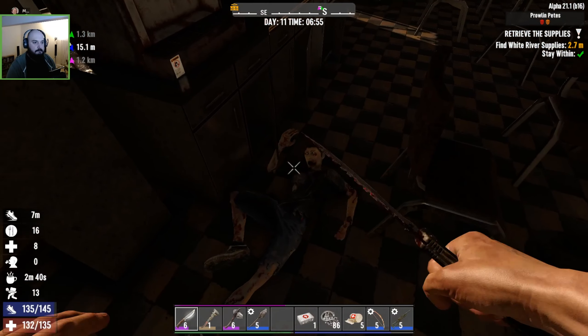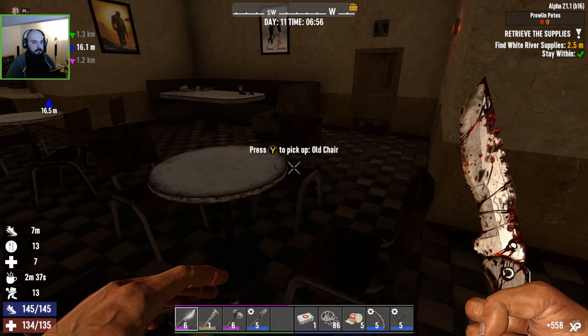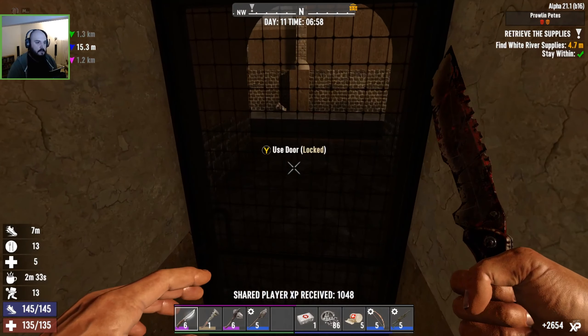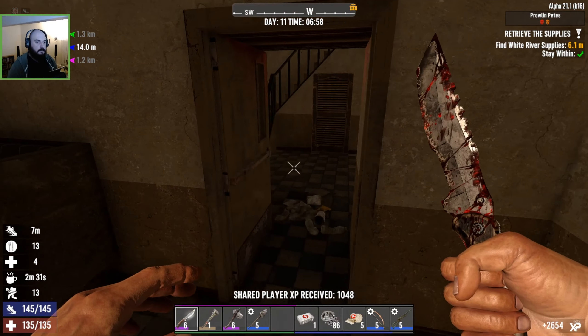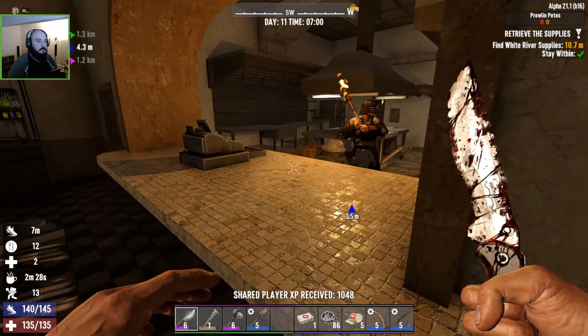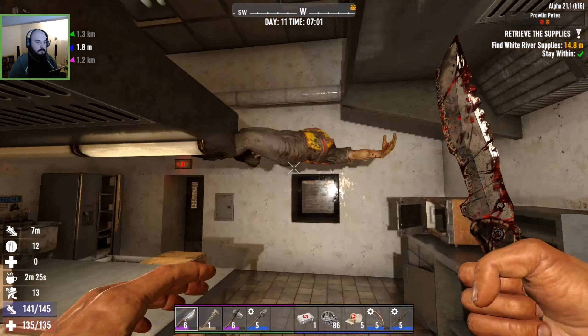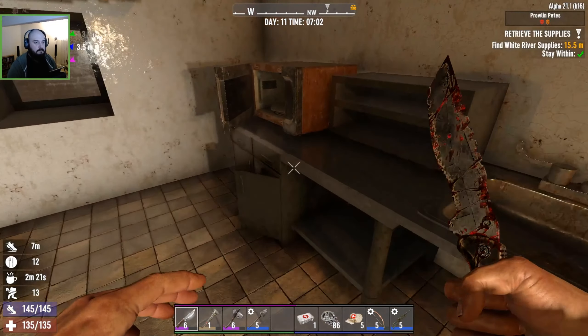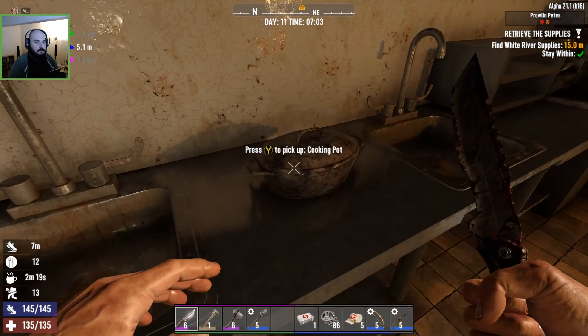I'm hitting the coffee machine first thing. There's a soda machine over here full of dirty water. Dirty water will do — I can actually drink it. Oh no, I can't now because I took the water filter out of the helmet.